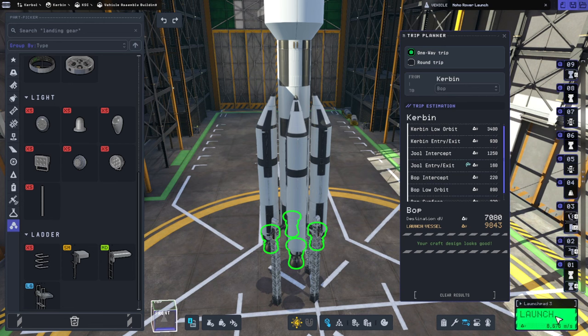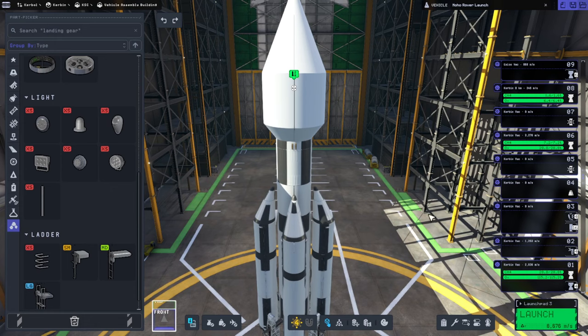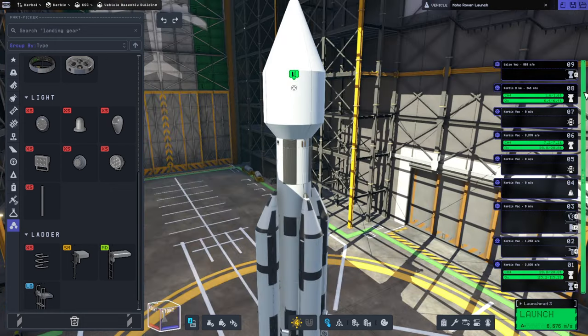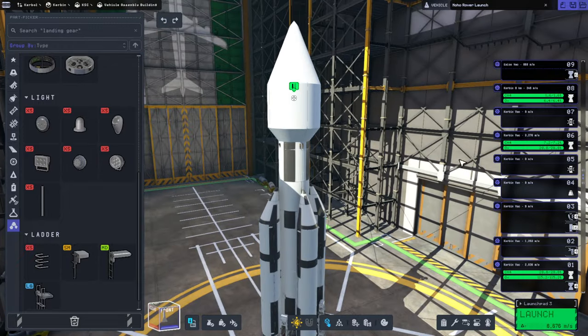It's saying that my delta-V is less than it was before. You might not make it. We have more delta-V now though. But it's because it's not counting these the right way, and I don't know if there's anything I can do to coax it to do that correctly. Anyway, Moho rover launch 2.